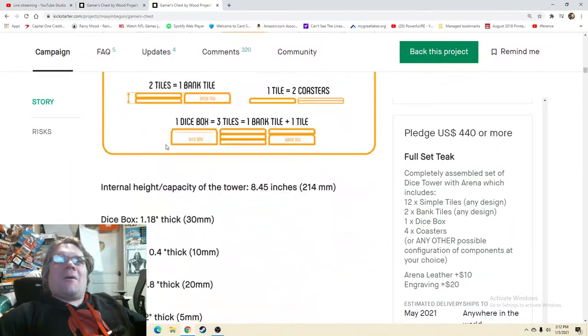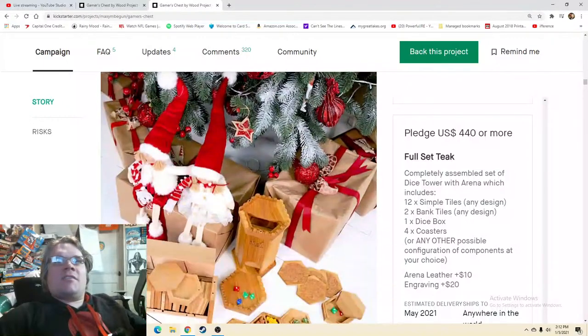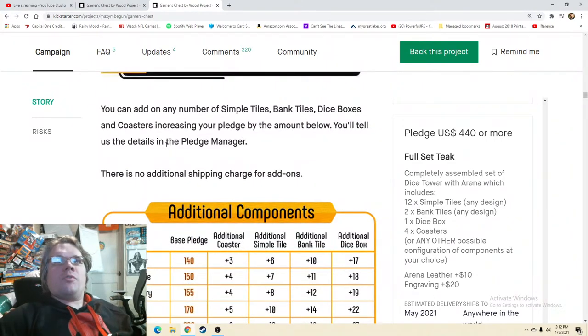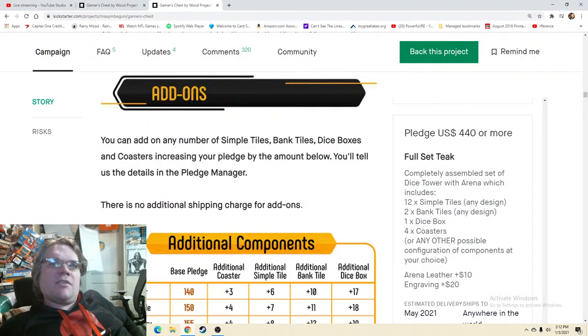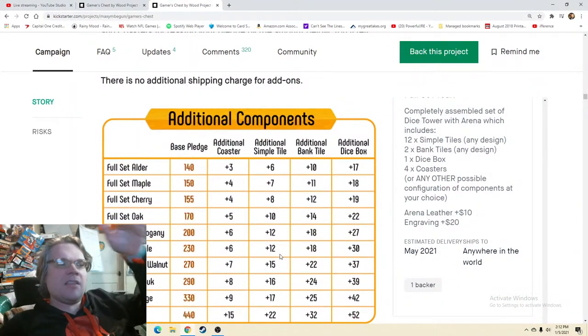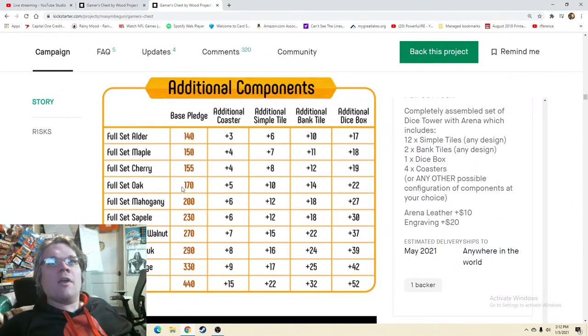What fits into the tower? I want to know about the engraving. The Gamer's Chest folds and unfolds in seconds — I saw this in the video, it's awesome, I know it's awesome. Give me the add-ons. Full set alder — additional coasters, additional simple tile, additional bank tile, additional dice box. There's a lot of information here, but putting it in this specific format was a great idea: very clean and simple. I'd go for the oak and want an additional coaster. This is great.